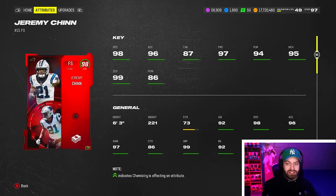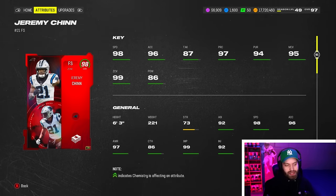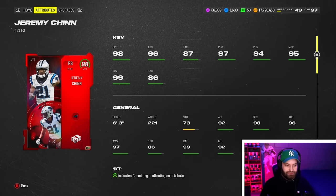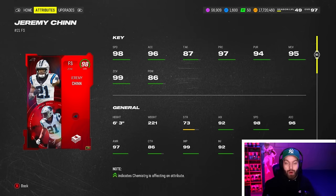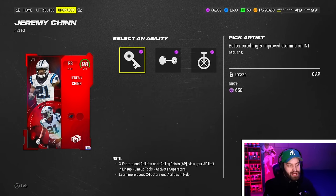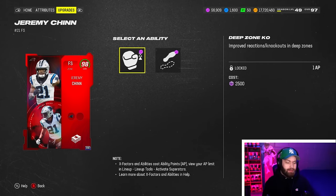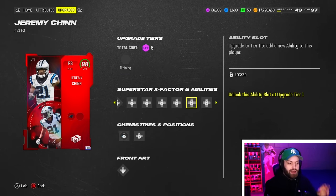Jeremy Chin beat out a couple players. There have been a lot more safeties newer than him - I like Minka Fitzpatrick, we've had Tyron Matthew and the Honey Badger - but Jeremy Chin still being an LTD is a lot better than those guys. He has a lot of good height at six foot three, and 98 speed was very good at the time. The negatives and the reason he's not higher is the ability discounts.